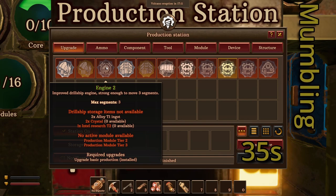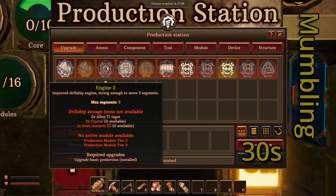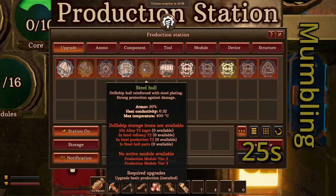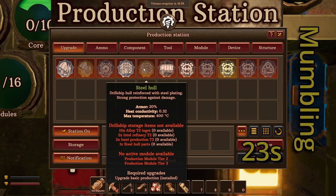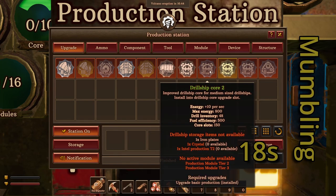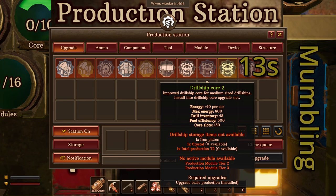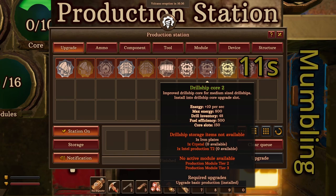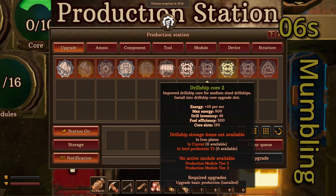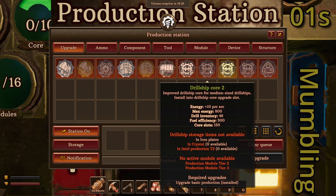Engine 2 needs two crystals — and again a refinery and production module tier 2. Steel hull needs tier 2 alloy and hull parts. So my understanding is that we can actually upgrade most of our ship to tier 2 and some parts to tier 3 already. We probably just need more materials and the right devices installed. But as usual I may be wrong, so we need to experiment more.